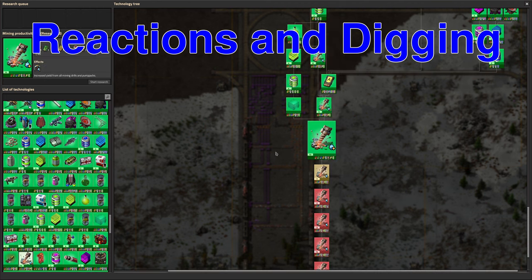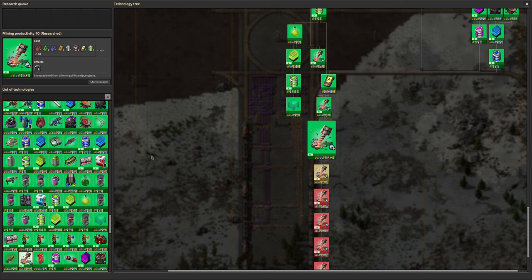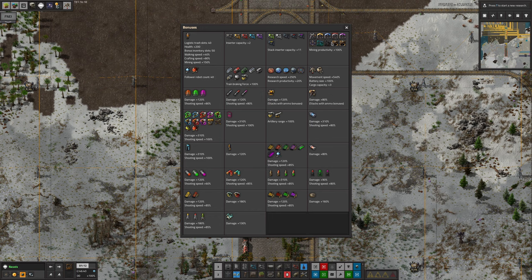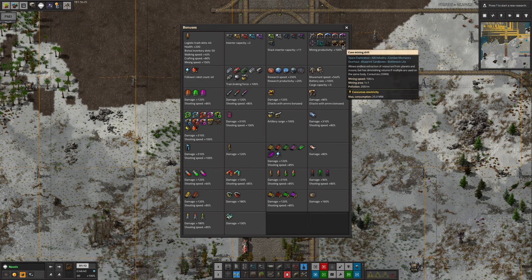We have done Mining Productivity 9 and 10 - these are the ones where each time a drill does an action it gets slightly more stuff out, giving a 10% boost to mining productivity each time. These are additive not multiplicative: after one you get 110% out, after two you get 120% out - not 121%. After doing 10 of these, as you can see up here, we have a mining productivity of plus 100%, so all of our drills will produce twice as much stuff. This applies to core mining drills as well - every time one runs, you'll get two items out instead of one.